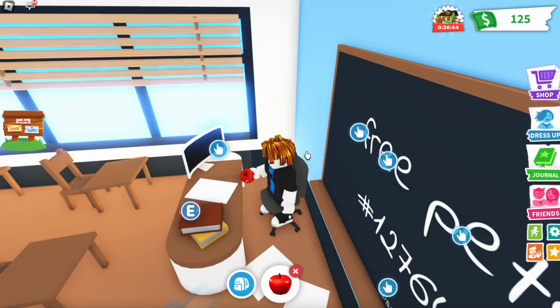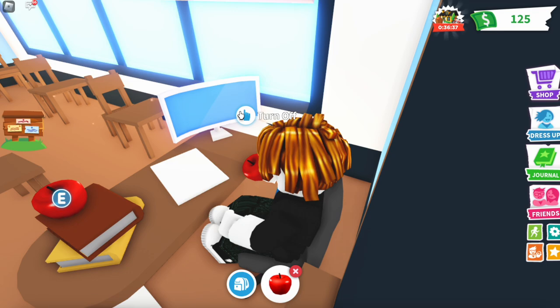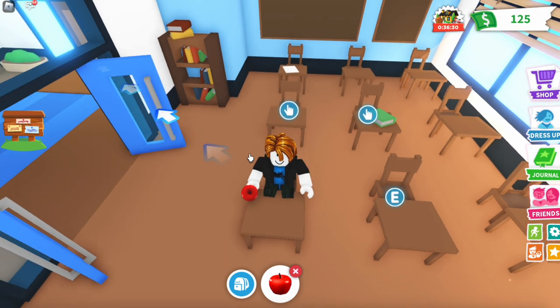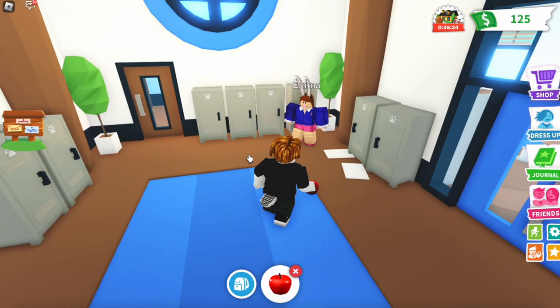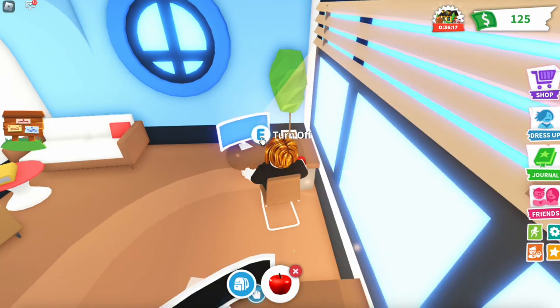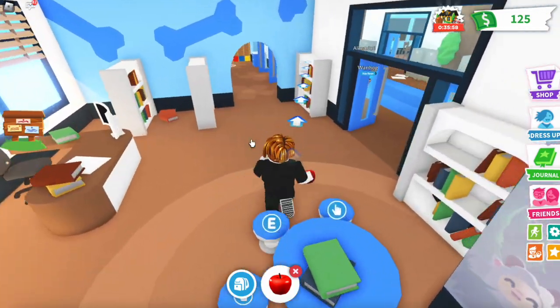Take the teacher's apple, then sit down and turn on the computer. Wait here for five seconds — five, four, three, two, one. Hop out of the desk, then sit in the next seat for five seconds — five, four, three, two, one. Hop out, take a left turn into the little library classroom area, sit down, turn on the computer, and wait ten seconds — ten, nine, eight, seven, six, five, four, three, two, one. Now hop out and exit the building.